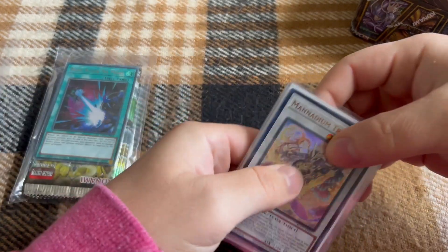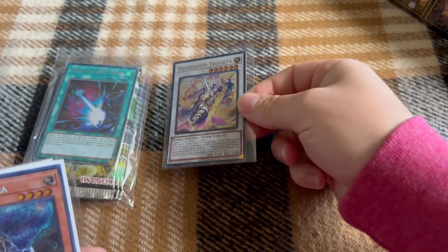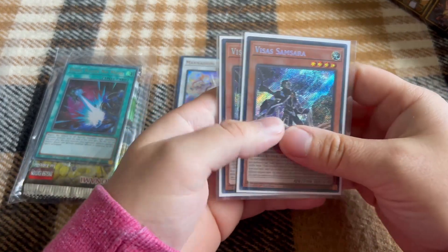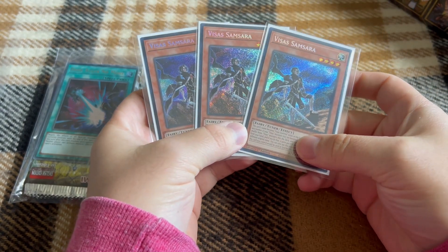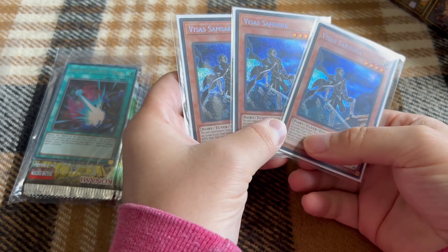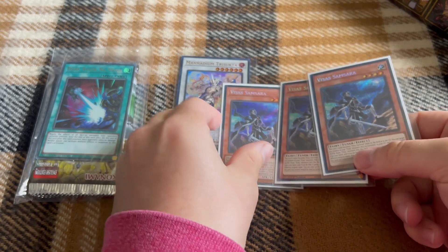So the first single, quite obviously, is the new Manadium Synchro Monster, Manadium Tresupta. I didn't have any copies of those and didn't pull any from my Age of Overlord box. And then we have a playset of Visa Samsara, which I was able to get for like $5 or $6. That card quickly jumped up to like $16 or $17 immediately after I bought it, so I got really lucky there.